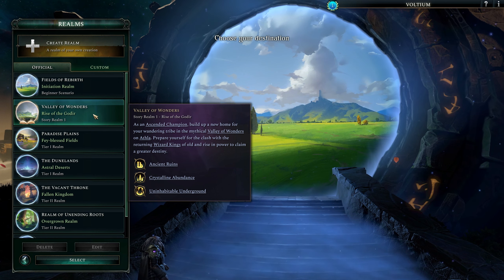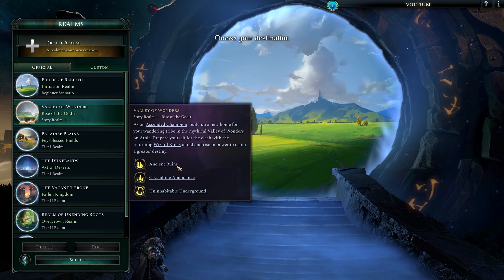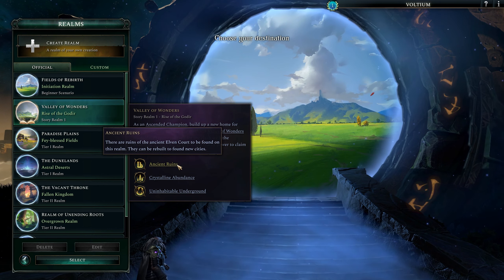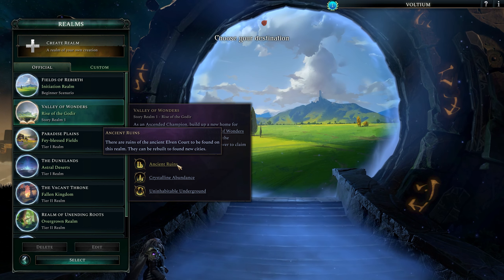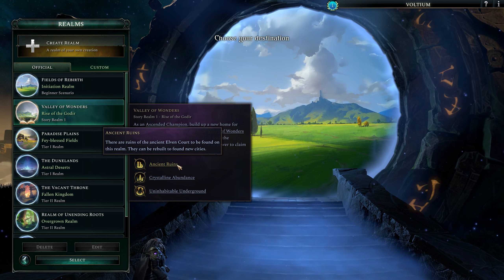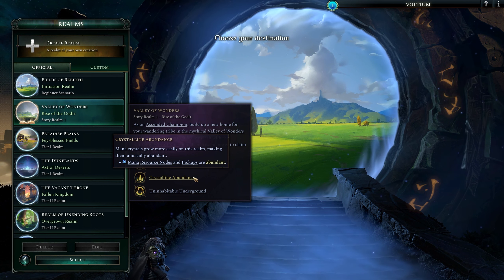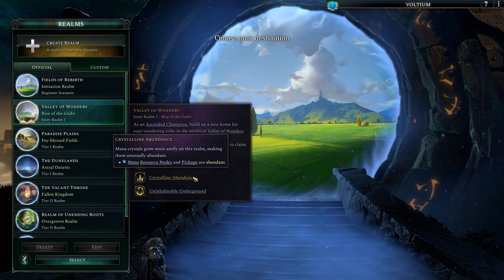We're going to be playing in Valley of the Wonders, which is Story Realm 1 — Rise of the Godir. As an Ascended Champion, build up a new home for your wandering tribe in the mythical Valley of Wonders on Athla. Prepare yourself for a clash with the returning wizard kings of old and rise in power to claim a greater destiny.